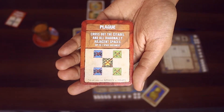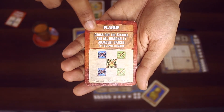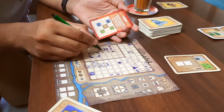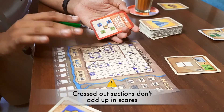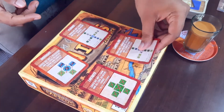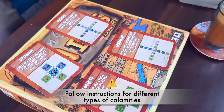Another example is the Plague card, which says that players may cross out the Citadel in their city and also cross out terrains and buildings diagonally to the Citadel. Remember that any crossed-out sections due to calamities will not get scored. There are several other calamities in the game like Drought, Flood, Locust Attack, and Landslide — all of these have different effects when revealed.